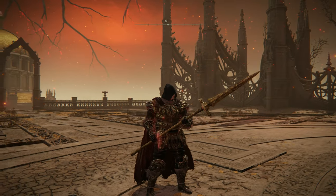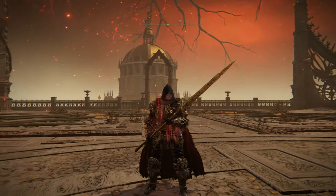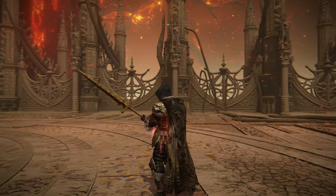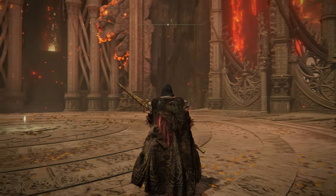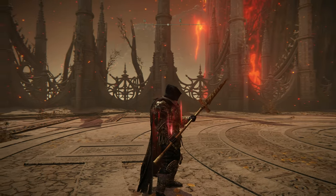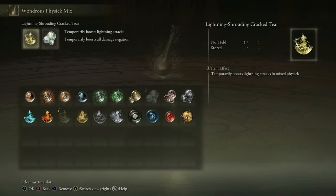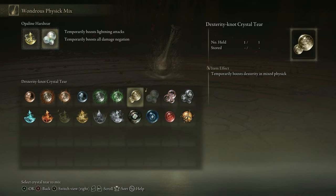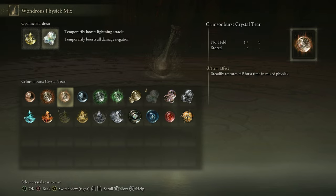The armor I'm using here is the Radahn set, which grants high poise and protection, combined with the skeletal mask for maximum drip as a charged spectre. But you can use anything you like as long as you keep medium rolling. The Flask of Wondrous Physics uses the Lightning Shrouding Cracked Tear for an additional 20% lightning damage and either a damage negation like the Opaline Hardtear or a heal over time with the Crimson Burst Crystal Tear to uphold the Ritual Sword talisman buff.